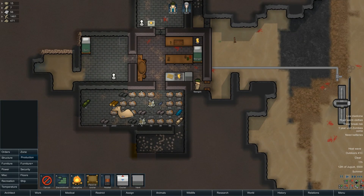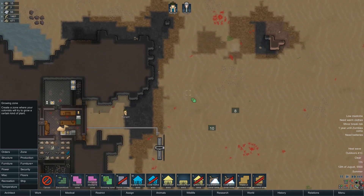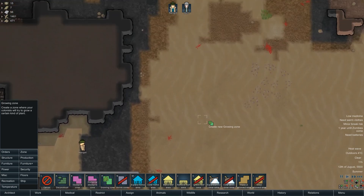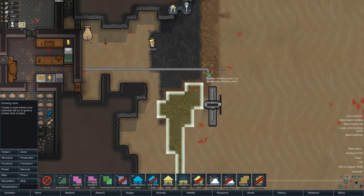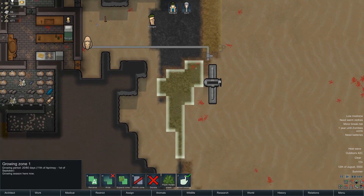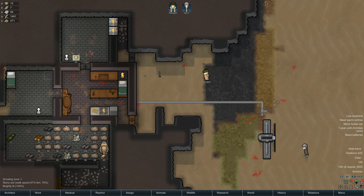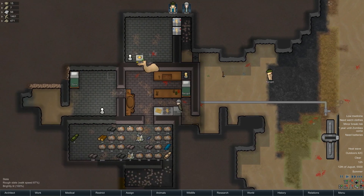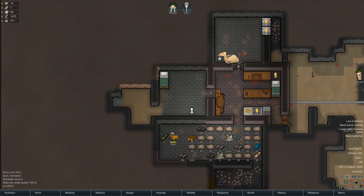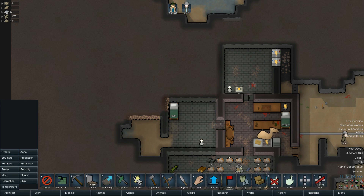Can I grow some food here? Zone, growing area - nothing here. Where can I grow things? I can grow it here. Potato and some rice - actually, if you think about it, I need hill roots. Next step is to configure - let's just make this place a little bit prettier.